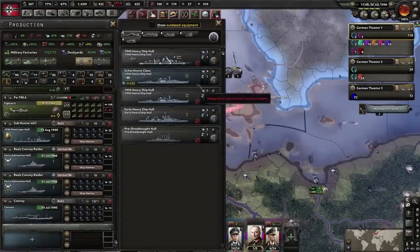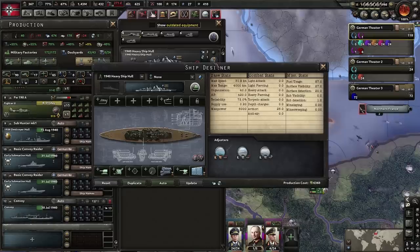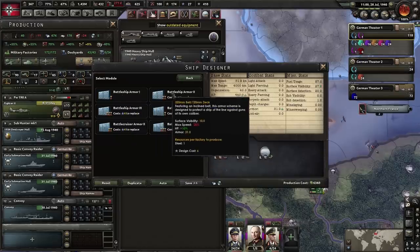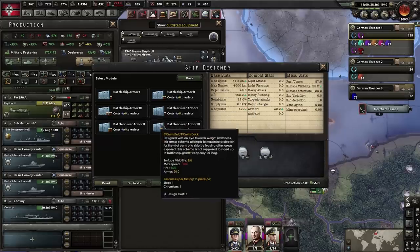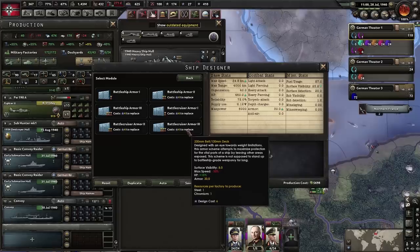Let's build our dream battleship. We'll select the battleship and go with the 1940 heavy hull. Question: what is the difference between a battleship and a battlecruiser? It is the armor. Assign battleship armor and it will be considered a battleship; assign battlecruiser armor and it will be a battlecruiser. Battleships are more heavily armored; battlecruisers are slightly less armored but have more speed.